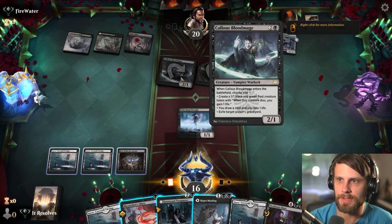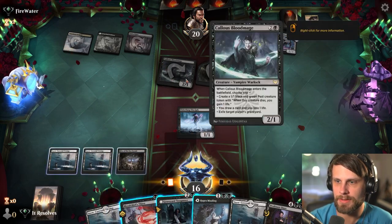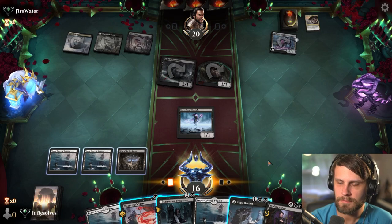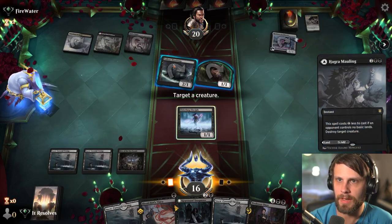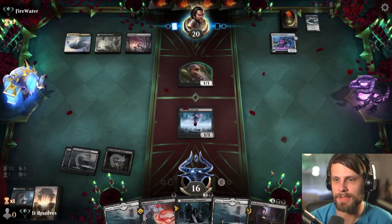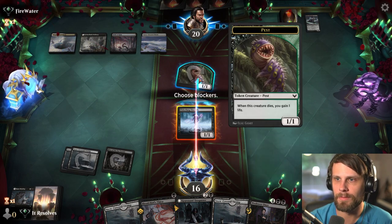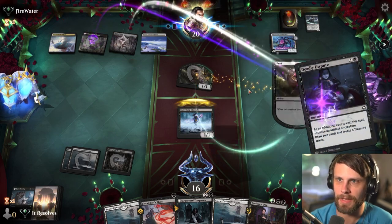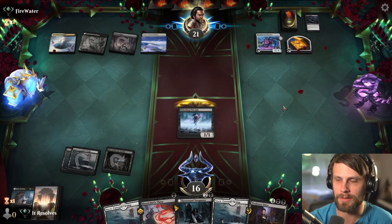We can just play Graveyard Trespasser, which is perfectly reasonable. Alternatively, we can Blood Chief's Thirst one of these, or Hagra Mauling this while it's still kind of an active play. I think I'm going to take the opportunity to Hagra Mauling this. I'm expecting they will have a basic at some point, so I'm leaving this up on blocks — and I'm very glad we did the Hagra Mauling now that we see that. I think I will take the block now — they're probably just going to Deadly Disfigure this. Yeah, and that's perfectly fine.